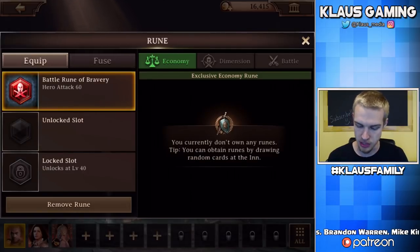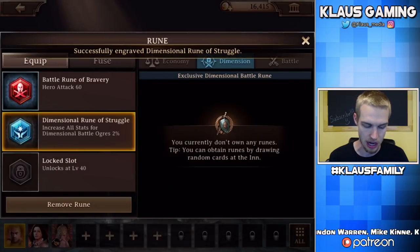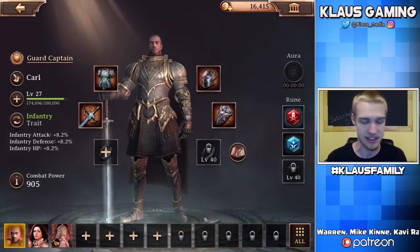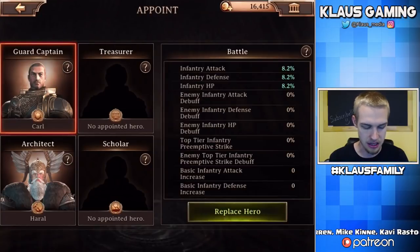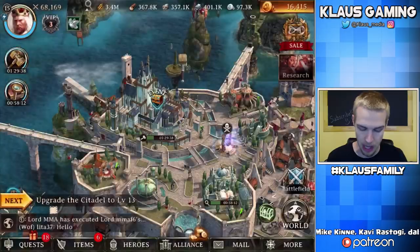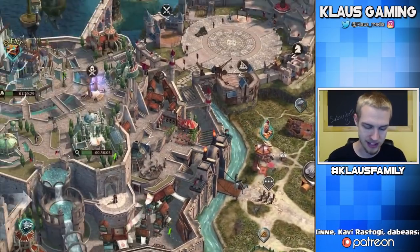For the runes, we need the dimensional rune — let's engrave it. Now Karl has a lot of equipment and is ready to fight, but he's currently appointed as guard captain. So let's go back to the citadel and appoint Maria as the guard captain instead. Now Maria is the one on the horse, basically watching over the city. When we go fight, it's going to be Karl doing that.